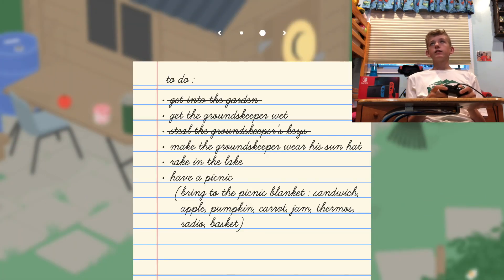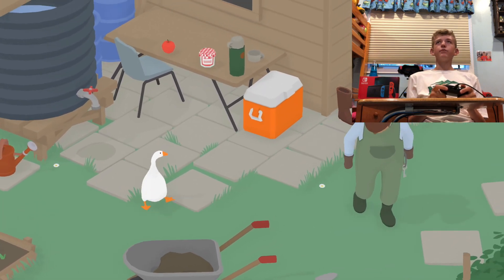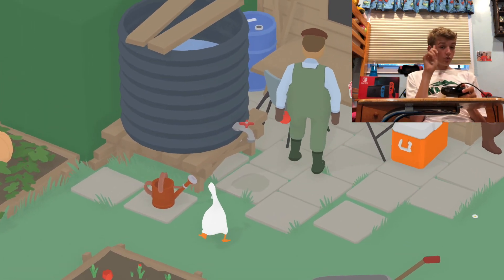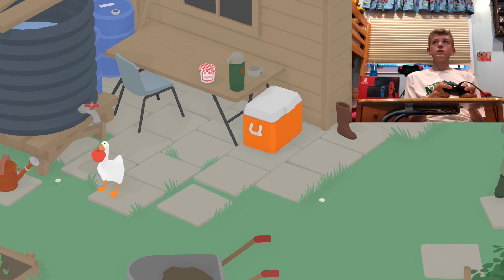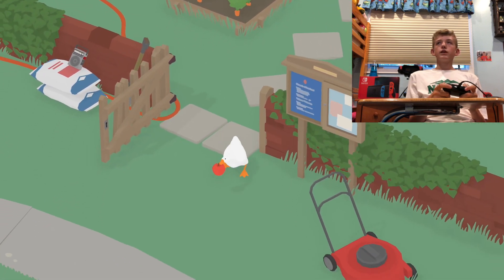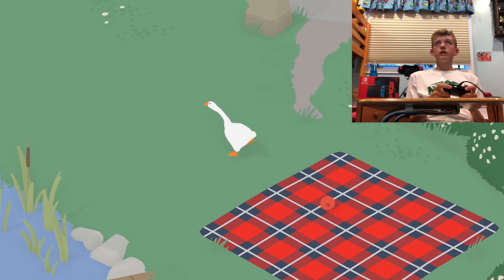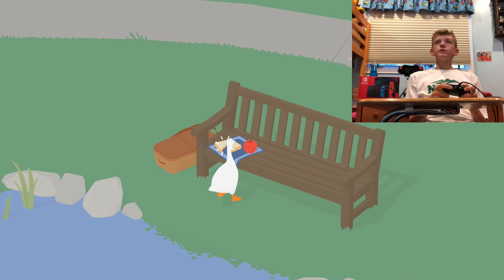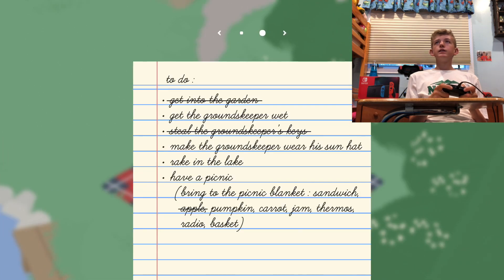Have a picnic. Bring a picnic blanket — we already have a blanket there. We need a sandwich. I saw an apple too, so let's just get that over here. Oh, he got it. We're gonna have to wait till he goes away. Now we should just have to bring that over to the blanket. Now we need sandwiches. I'm sure there was an apple there. Sandwich — how many sandwiches do we need? Pumpkin. I saw a carrot too, so we're gonna get a carrot.